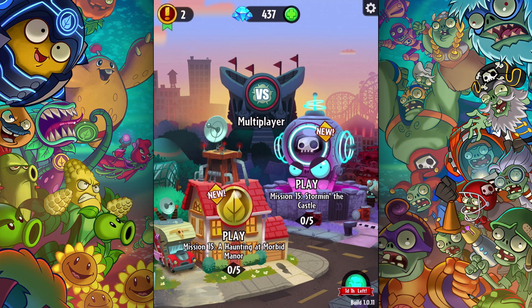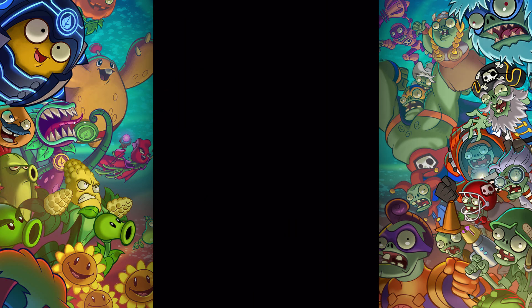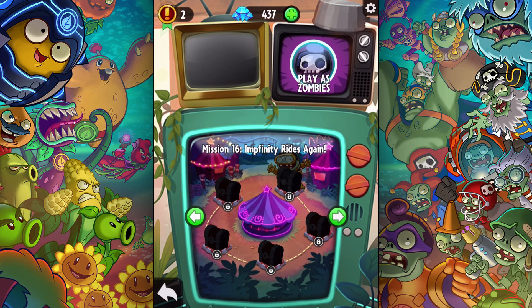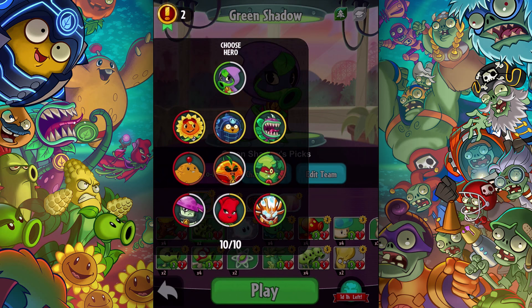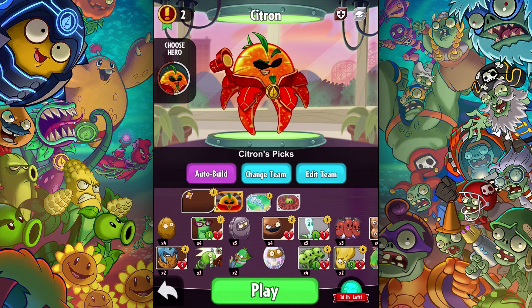What is up guys, Zach Scott here playing Plants vs. Zombies Heroes. We got Mission 15, A Haunting at Morbid Manor to do. We actually have some quests to play as Citron and Solar Flare, so I think we're gonna get those done today. I'm gonna be Citron, and the quests ensure there is some variety here. Boom, here we go.